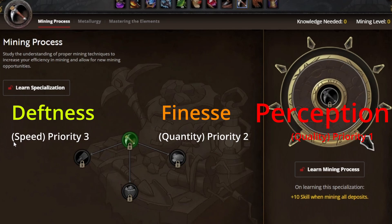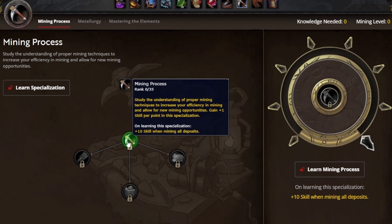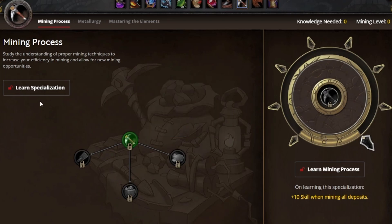Now that we have a general understanding of what each of these stats do, we know walking into this that perception is going to be very important. So we're going to take a look at the specialization tree and see how we can get more of that. If we look at mining process first, this is the first specialization that we're actually going to learn. In mining, you can think of skill as a requirement for you to extract certain materials from a node. The higher skill you are, the higher chance you have at finding rare materials inside of the node. Just by learning this specialization, we're going to gain 10 skill — that's a nice head start.